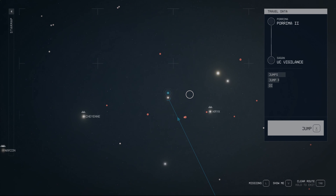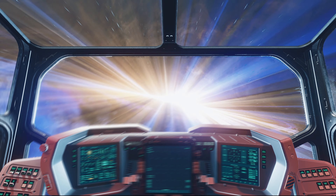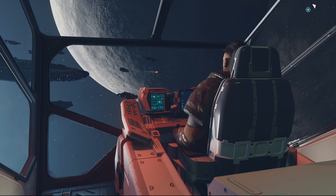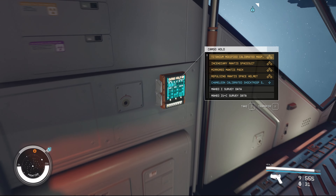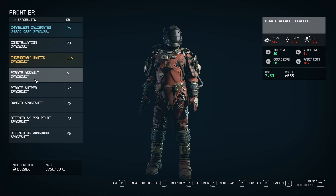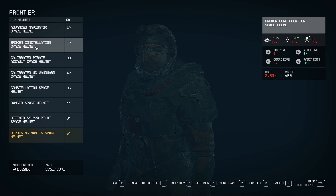It's time for us to go back to dealing with these pirates. Let's go to the UC Vigilance. I probably do need to change into my pirate gear though — we'll do that in a second. Let's quickly stand up and get out of these fatigues, put on something more appropriate for what we're doing. Let's just check if we've got the stuff in here.